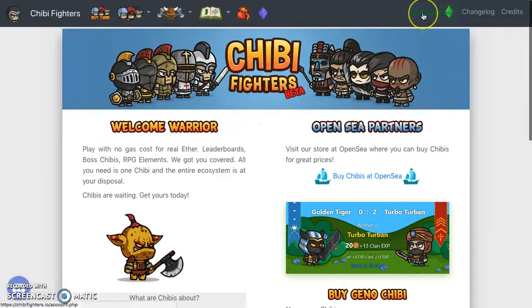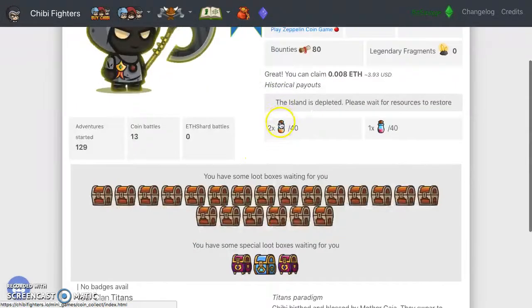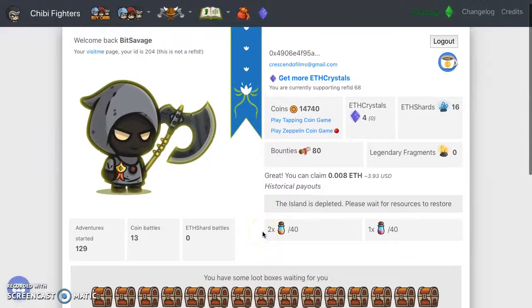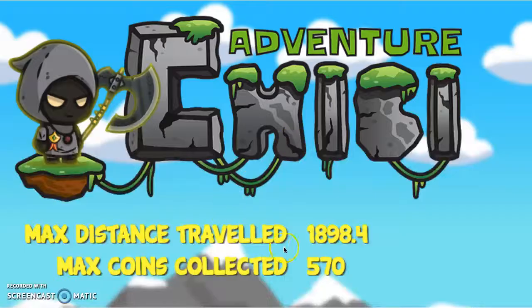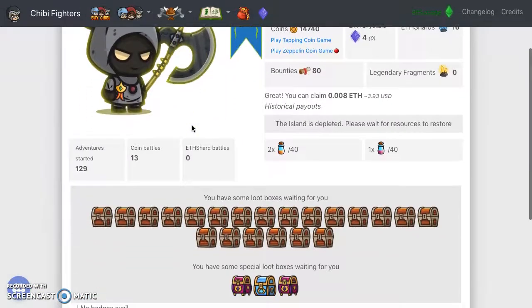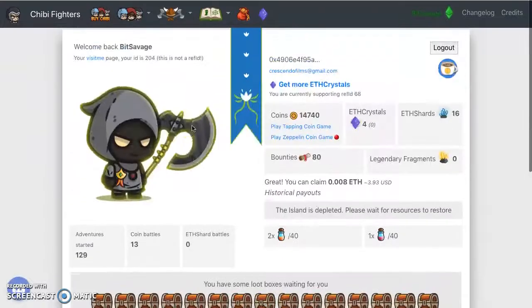Now let's move on to Chibi Fighters. I've been chilling in Chibi and I check my boxes. I got these loot crates — I got a blue one, some special boxes. I do the Zeppelin game — I traveled 1898 and the world record is like 1900. I almost had it but I crashed.